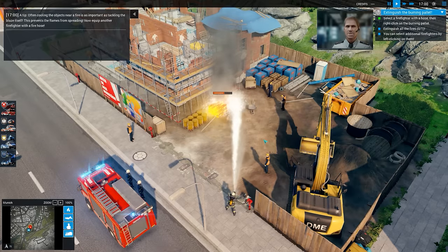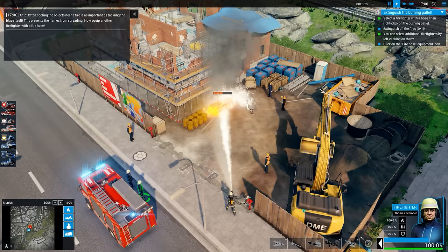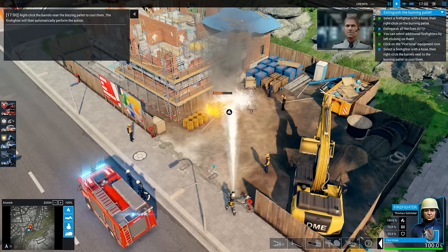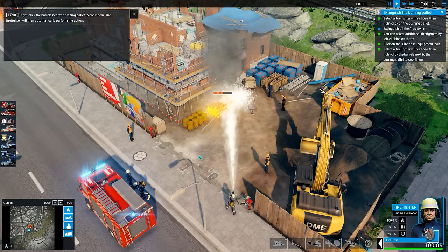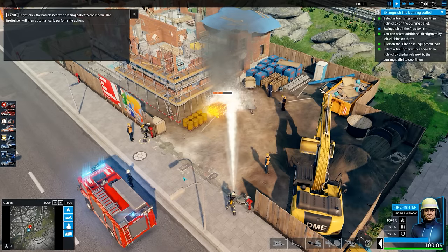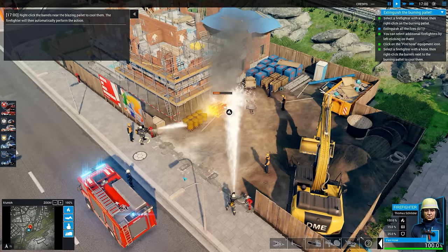We need an additional firefighter - he's going to be spraying the barrels. Click him, click the barrels. He should now be putting his breathing gear on - yep, there he goes. Look at his picture down at the bottom - must be a hard life being a firefighter. That's putting the barrels out - well, keeping them cool. Anything else we need to do? Just keep on squirting.